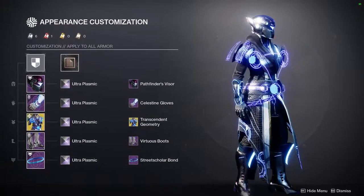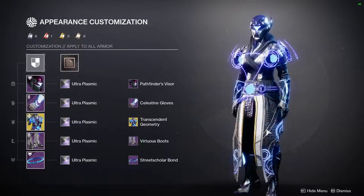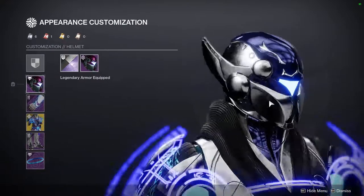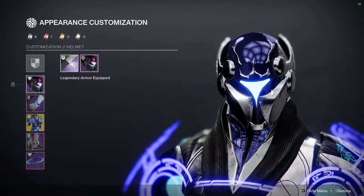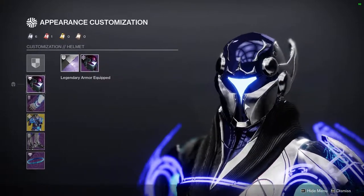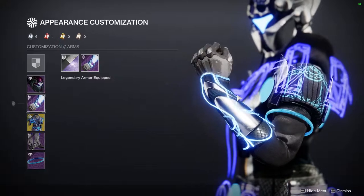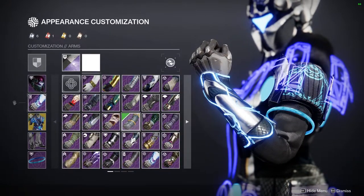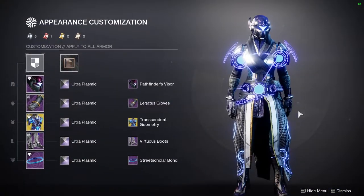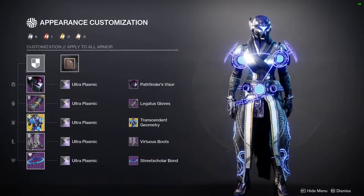I love the highlights of the lights. I think the glow here is super cool. There's just so much happening with this exotic that it's just so visually appealing to me. For the helmet, we are going to be using Pathfinder's Visor. This is definitely one of my favorite helmets from Season of the Lost, because of the combination of the glow here plus the ears here — it makes me feel like I'm wearing a racing helmet. For the arms, using the Celestine Gloves, although you can switch it out for pretty much anything. I still think the original choice looks way better.